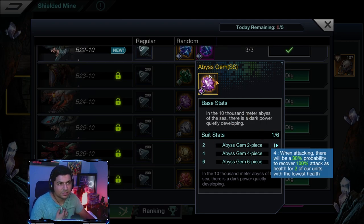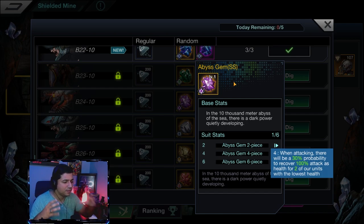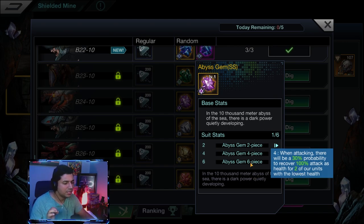I also have the Abyss gem set on Phoebe so her attacks heal the team too. The Abyss gem set is kind of an introductory set into the purple and gold halidome world, but I still think it's a core set to use while progressing in the game — that healing is so clutch.